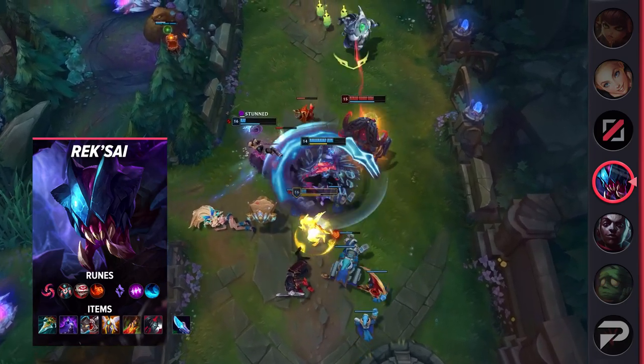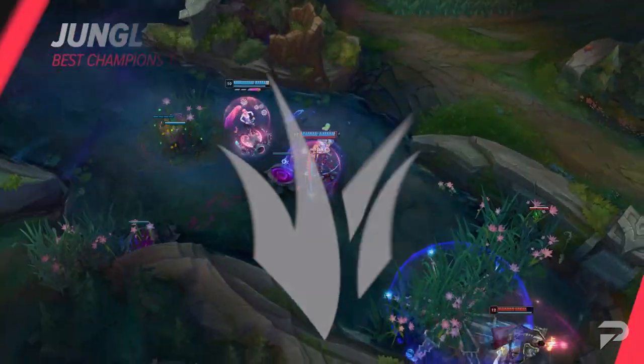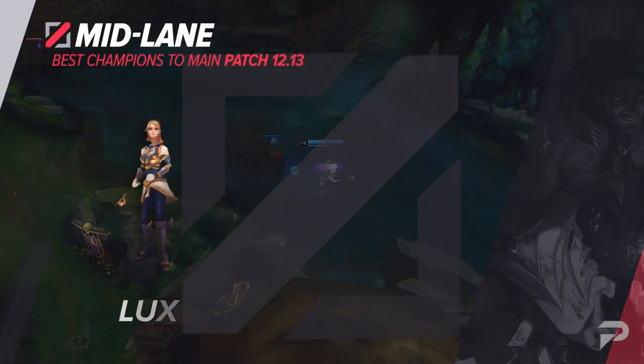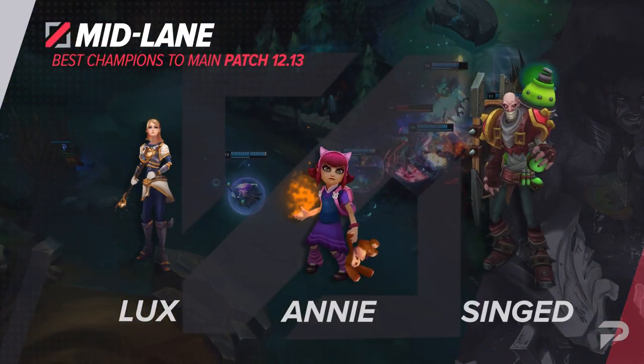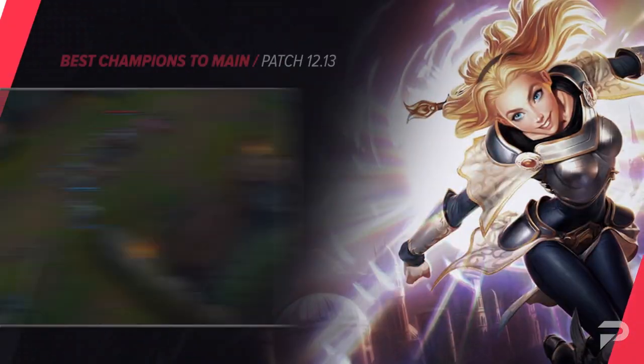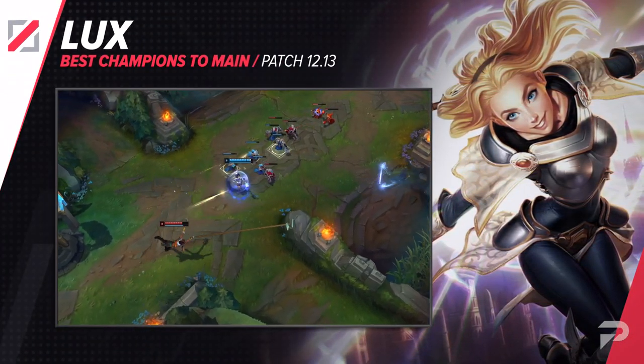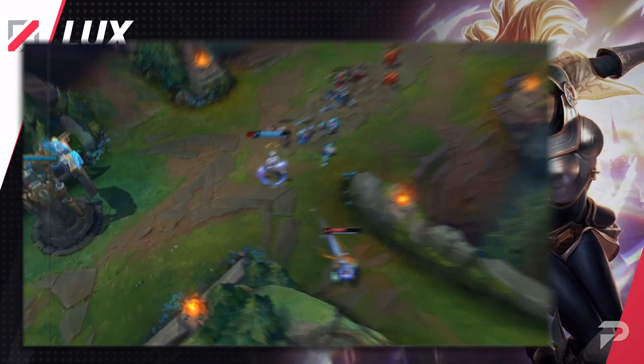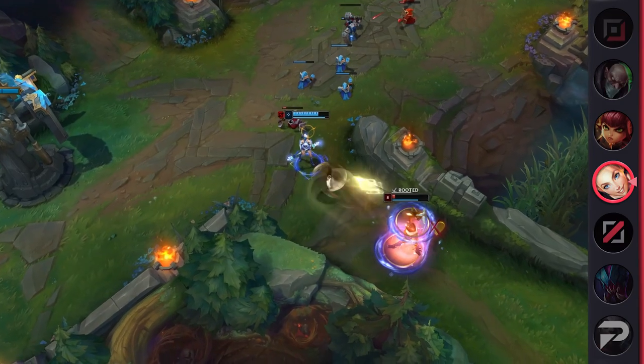Next up for the mid lane, the first champion that we have is Lux. While she isn't some crazy 1v9 mid laner that just wipes out the entire team like Swain or Yone when they're fed, Lux has a lot of her own selling points that make her pretty much OP. Even without being that fed, you can safely one-shot squishy champions from halfway across the screen — all you need is to hit level 11 with 2 items, and anytime you land a snare, you delete them.